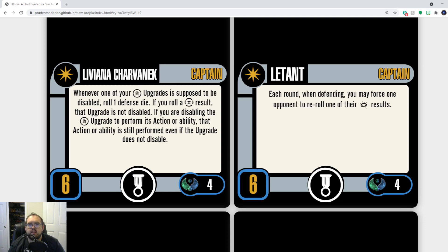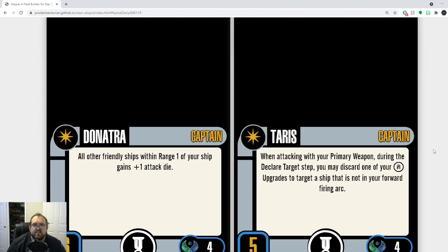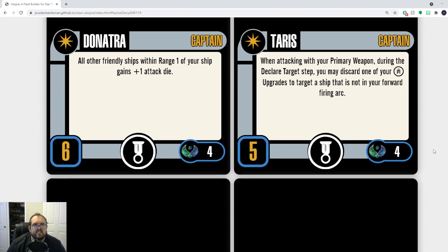Loval — get rid of 'each round.' Just: when defending, your opponent must re-roll one of their crit results. Or how about convert one of their crits to a blank? Or even: when defending, cancel one crit result. Yeah, I like that. Donatra works as is, so we're not going to mess with Donatra — she's still really good.